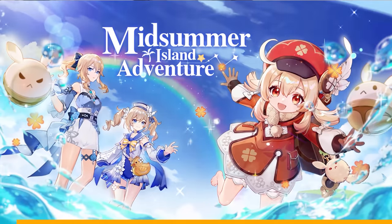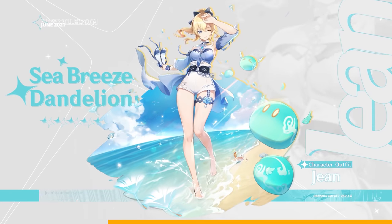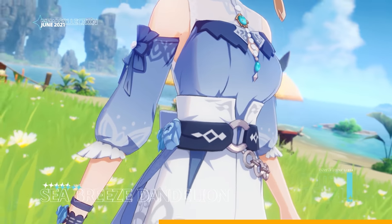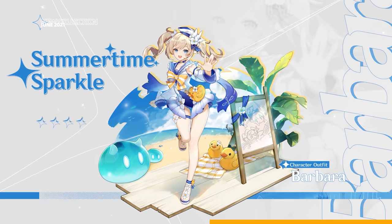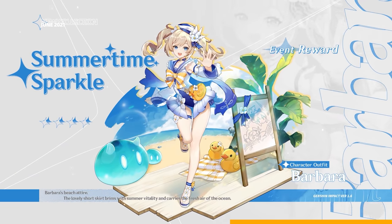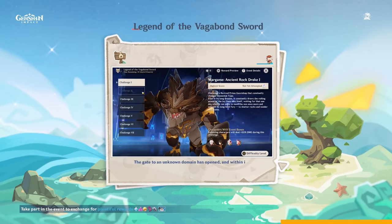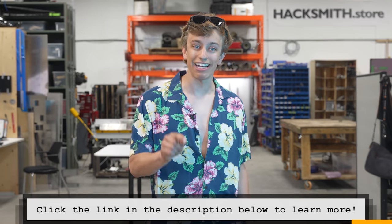Genshin Impact Midsummer Island Adventure features a new map with new islands to explore, perfect for creating that summer vacation vibe. Wardrobe plays a big part in Genshin, and Midsummer Island Adventure is no exception. Klee will be returning, and new character outfits for Jean and Barbara are available. During the version 1.6 event, if you can collect enough echoing conchs, you will receive Barbara's outfit Summertime Sparkle for free. New monsters and new events exclusive to version 1.6 round out what promises to be an update you simply don't want to miss. Use the link in the description below to get Genshin Impact on your devices right now.